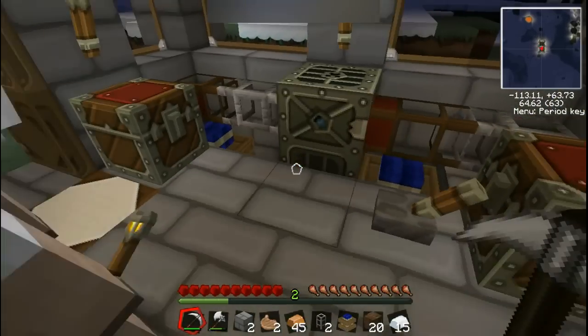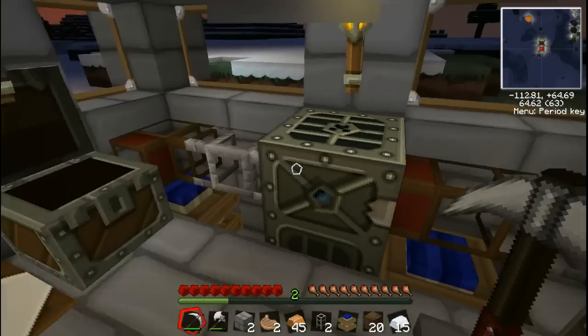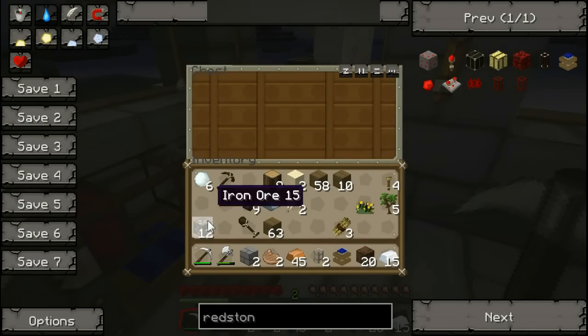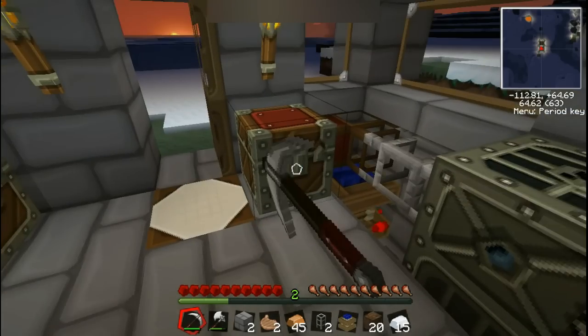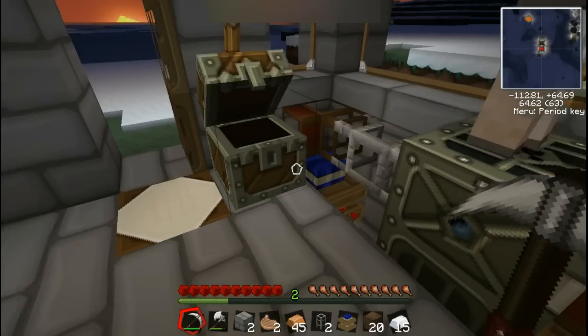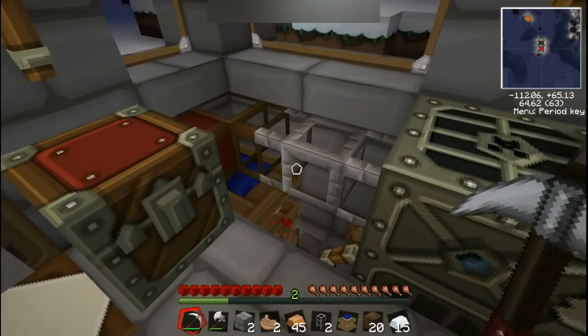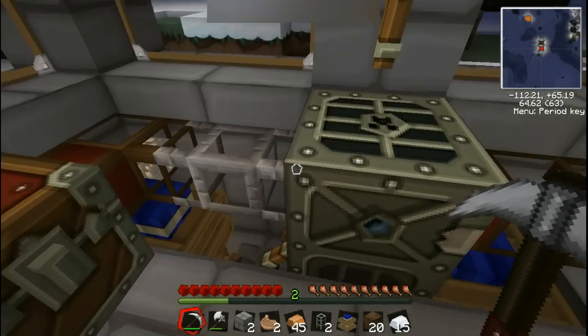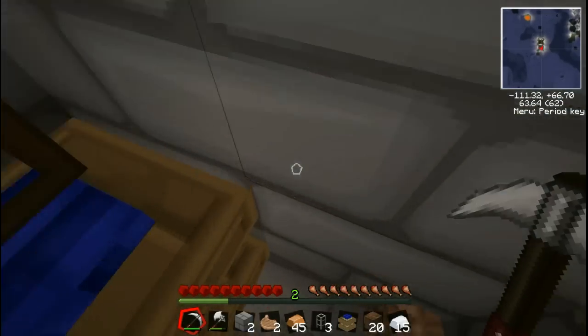So if you didn't see these before, we've got a refinery where we put ores in here, it goes over to the furnace and then it goes into this box here. Wait, why isn't that working? You're pumping out of that box — it has to pump into the top. You're really right.